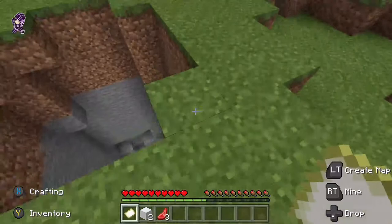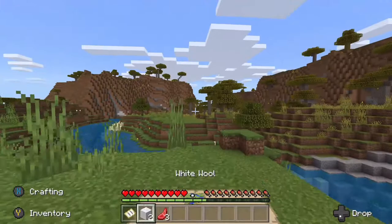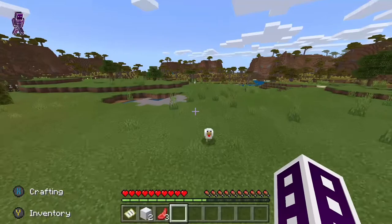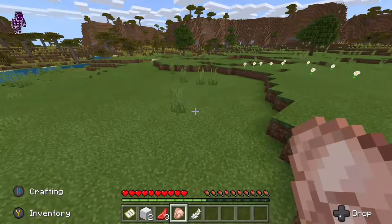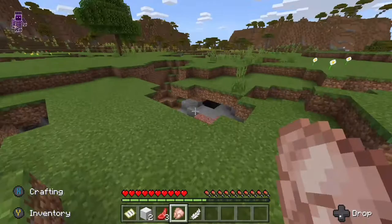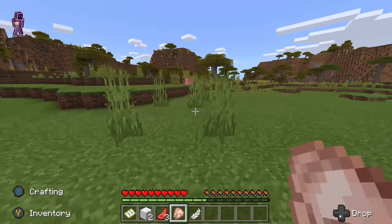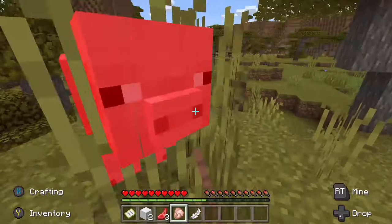I'm gonna find another one. I don't really like this area. I don't want to kill that sheep or that sheep because they all have to be the same color, so I have to find another sheep.